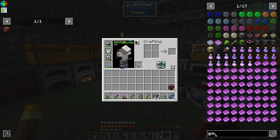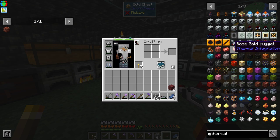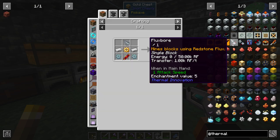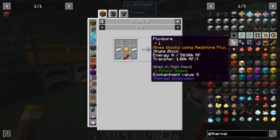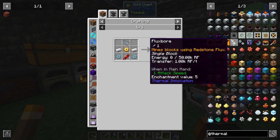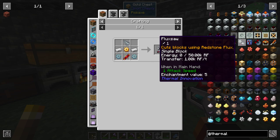Thermal Expansion has a flux bore, which is relatively easy to make — iron drill heads, copper — it's relatively simple. I can always upgrade it with other upgrades, and I might build that because it takes RF, just like this other thing does. I may be able to use this for massive, faster mining for a lot cheaper.